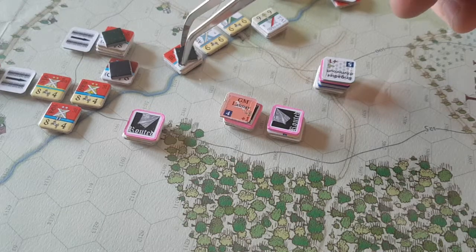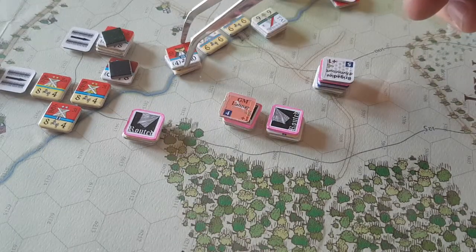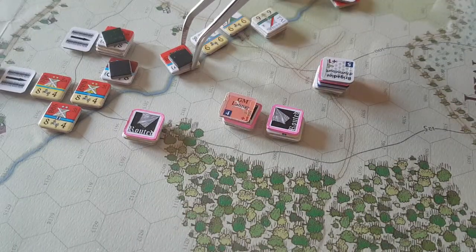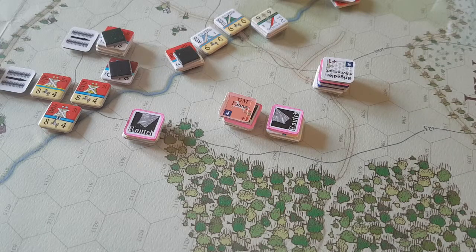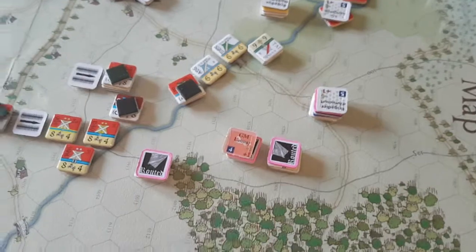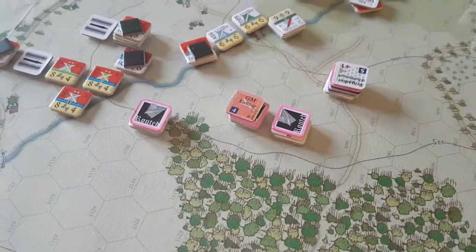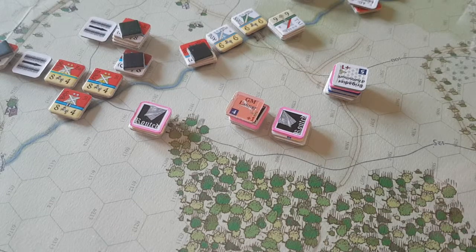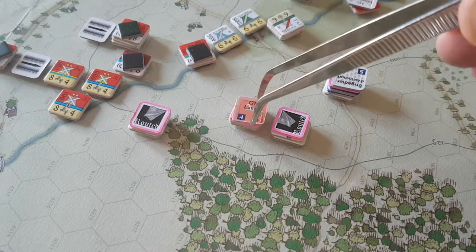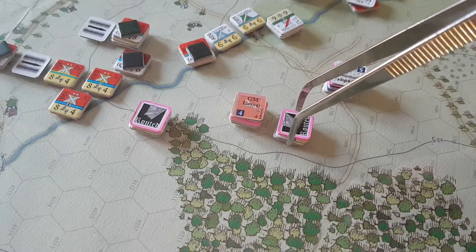I'll start by activating this command here. First we have disorder recovery — I don't think I have any disorder recovery actually in this wing. They're all routed. Unfortunately you cannot rally from routing until the end of the turn. So you have to go through all the activations and then at the end of the turn you might get lucky and rally these units.